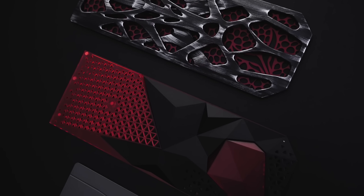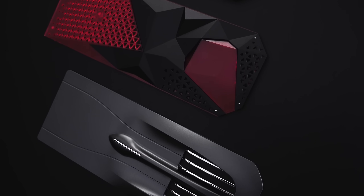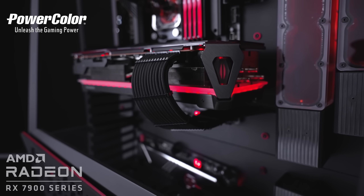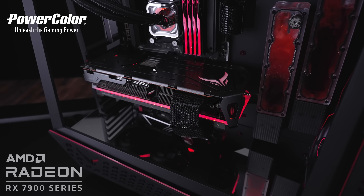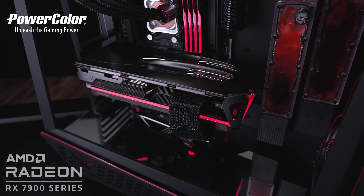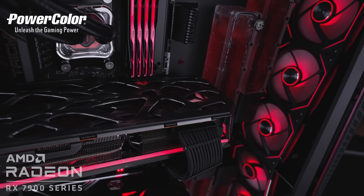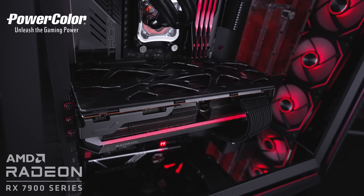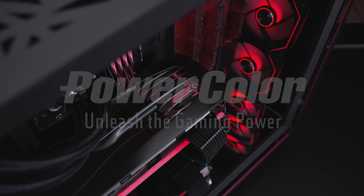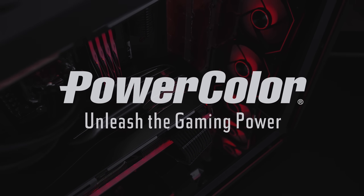Let me show you something really cool from today's sponsor, PowerColor, with their Red Devil GPUs with their swappable DevilSkin backplates. It's so cool not to have to be locked into just one design. Easily swappable with magnets — we've got the Intrusive DevilSkin, which is the simpler, sleeker looking one, and the mesh design called the Generative DevilSkin. Check the link in today's description.